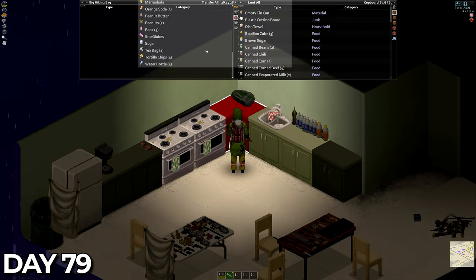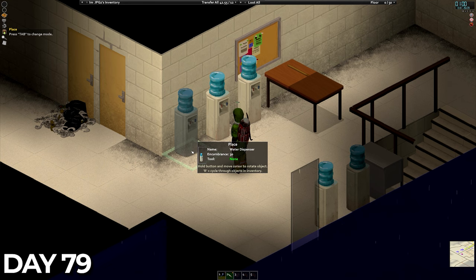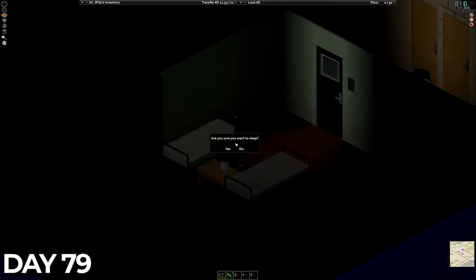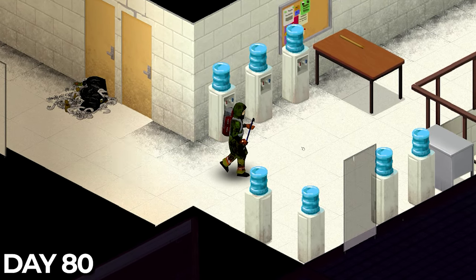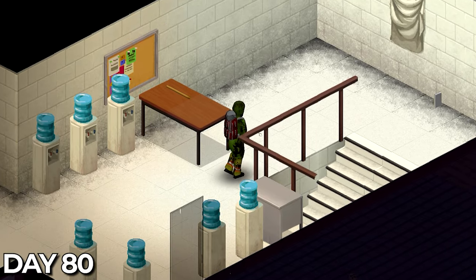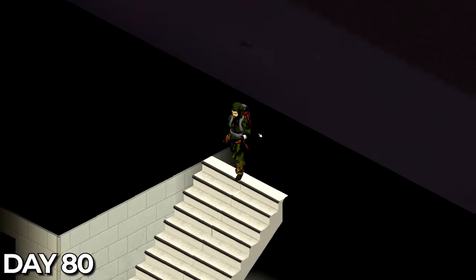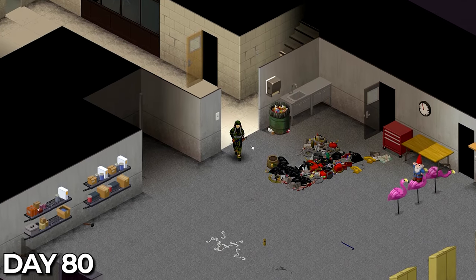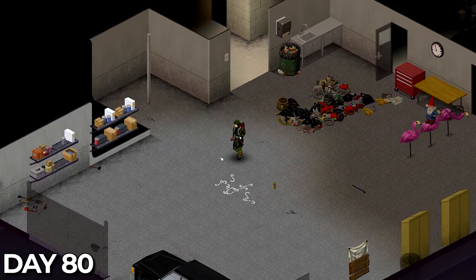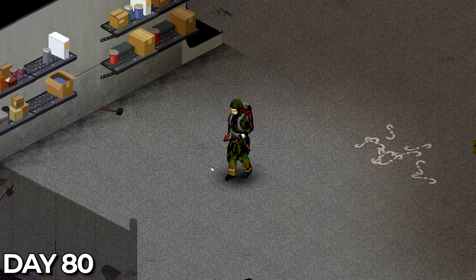Once back at base we did the usual food drop off upstairs and added another water dispenser to the hall. On day 80 I forgot to hit record — what a shock — but all we did was head over to the lumber mill expecting a lot of logs and getting next to none. We collected some more logs from the cutting spot, ended up getting scratched from a zombie and headed to bed ready for day 81.